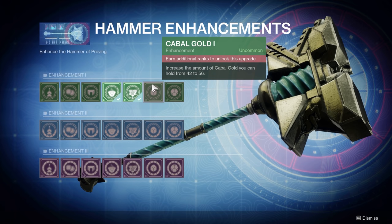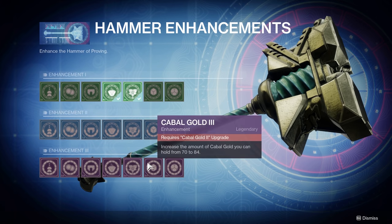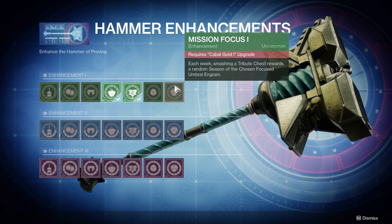The second upgrade is the Cabal Gold capacity, increasing from 42 to 56 to 70 to 84 — going up by 14 each time, since each medallion costs 14 gold. This is very beneficial because right now gold is mostly earned in other activities. The more you can hold at once, the less you have to worry about being capped. If you're already at max capacity and do a strike, you won't get gold — you'll lose it — so upgrading capacity early is important.